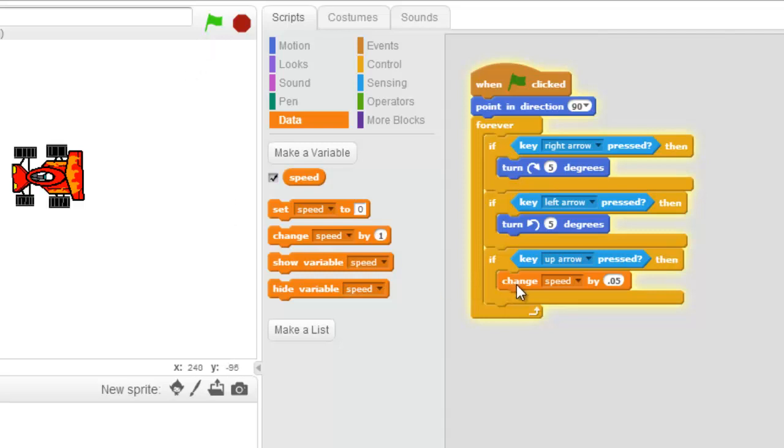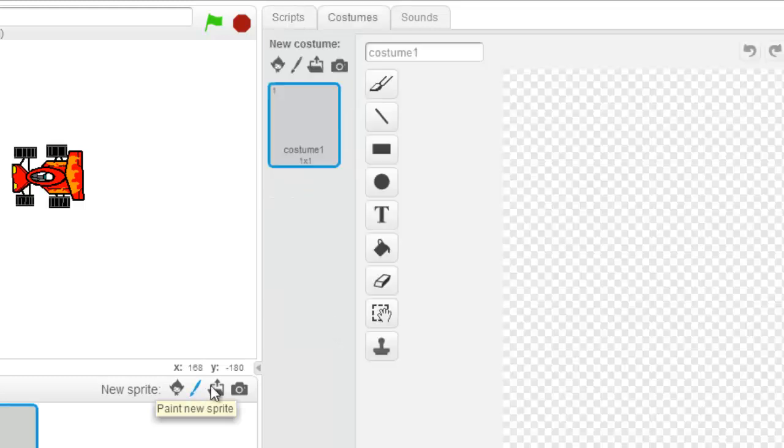It's now time to change the speed on something, but we don't have that something yet — we need to draw our racetrack. We're going to come under 'paint new sprite' and draw a racetrack. The first version is going to be real simple, not that complex; the next version will be complex. So let's come in and fill our racetrack with a nice green color.